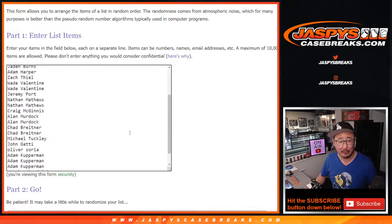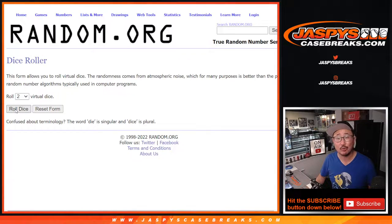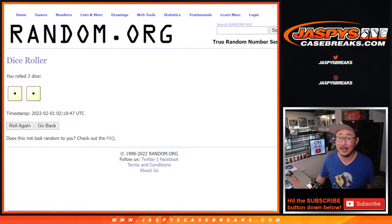Make you sweat it out a little bit before we give away spots. Let's roll it. Randomized names and teams. Snake Eyes.